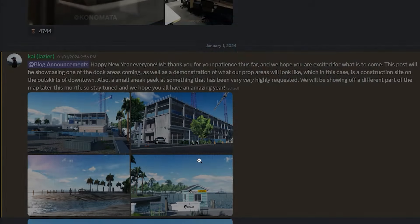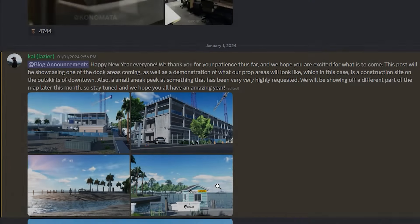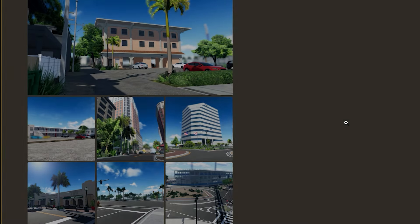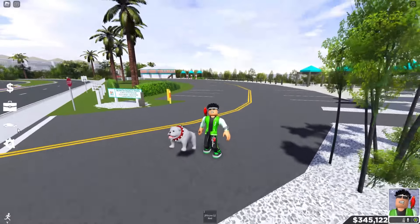This is the construction area. As you guys know, we actually got some leaks about the construction area not too long ago, earlier this year. Now we've got more of an inside look at what the surroundings of this construction site will be, which is dope. The realistic grass textures look amazing too.